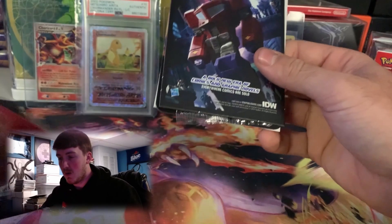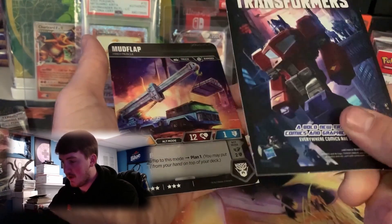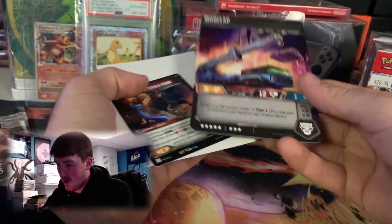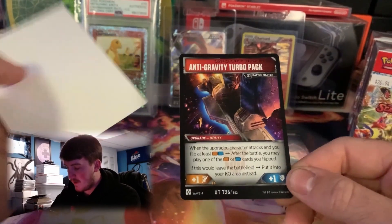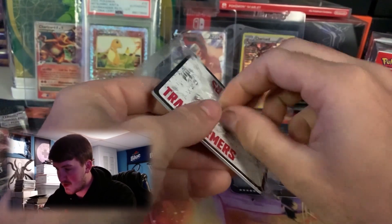I'm just opening up these two packs for fun — I have no clue how to play the Transformers TCG at all. We got Optimus Prime right here. This isn't actually like a car, it's just... I don't know, whatever. We got a Mudflap — there we go — and an Anti-Gravity Turbo Pack. Then we got the six cards inside.